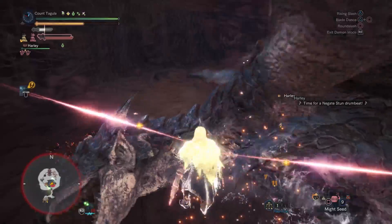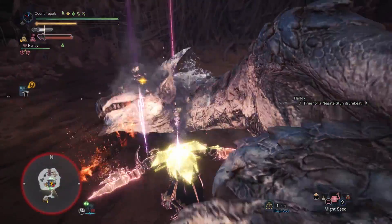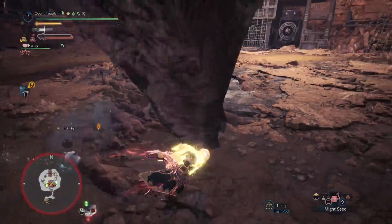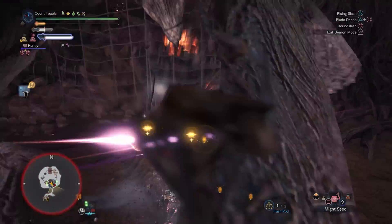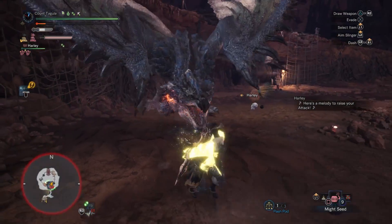Once Latent Power is activated, it will stay on for a minute and 30 seconds, which isn't a terribly long amount of time, but it can be particularly useful in very long fights. While I believe you should not build an entire set around Latent Power, adding a few levels into your set to give you that 100% guaranteed affinity for Master's Touch can be really advantageous.